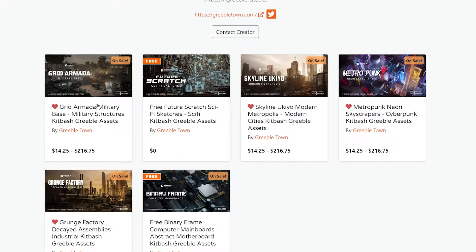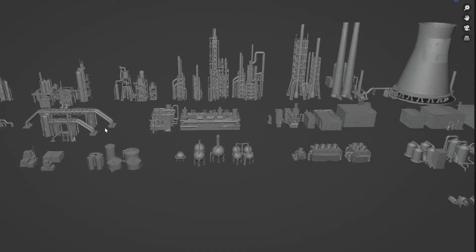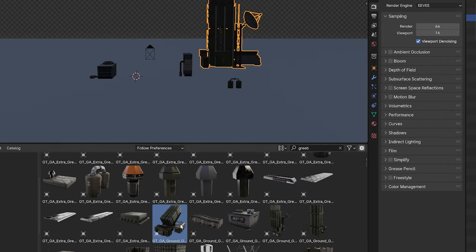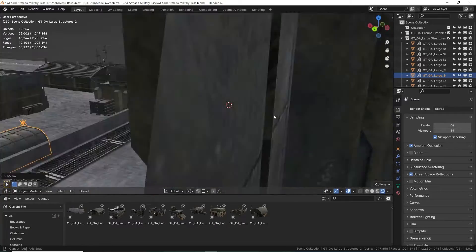Greebletown has several packs. A couple of them are actually free, which is awesome. The rest are very well-priced. Each pack is really well-organized — probably the best organized assets I've ever seen. They are asset browser-ready and come with a scat pack file for use if you're a GeoScatter user, which you should be if you can.